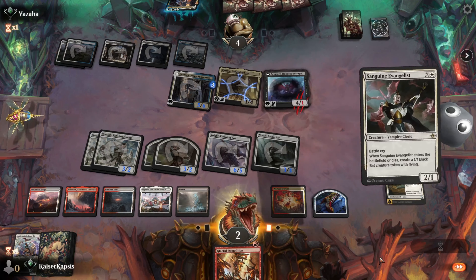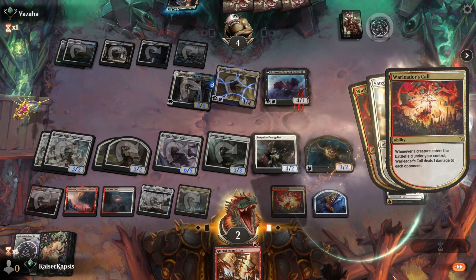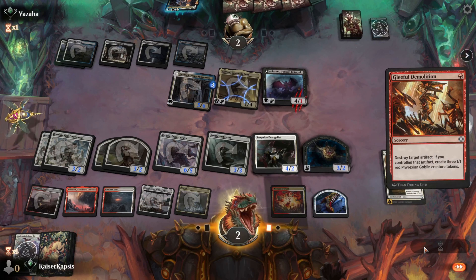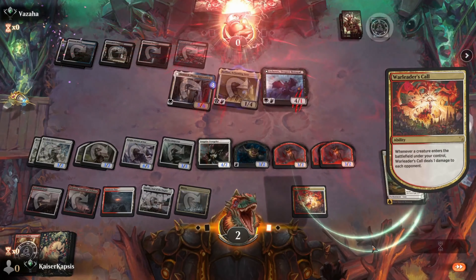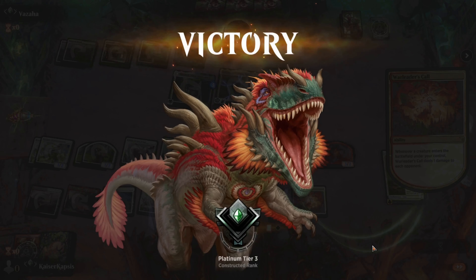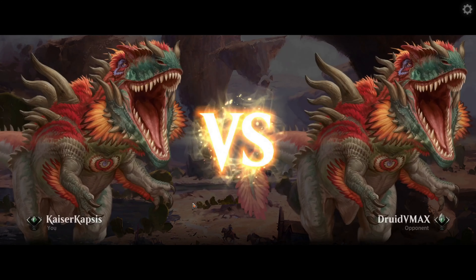Now put the Sanguine. Sanguine will create a token. I just pop that clue and the game is over. GG! Good game my friend. Very, very good game. Build your army and swing for victory.